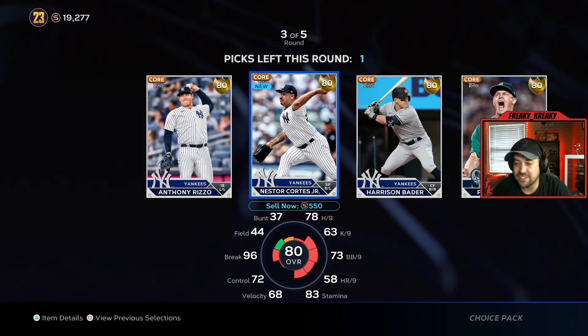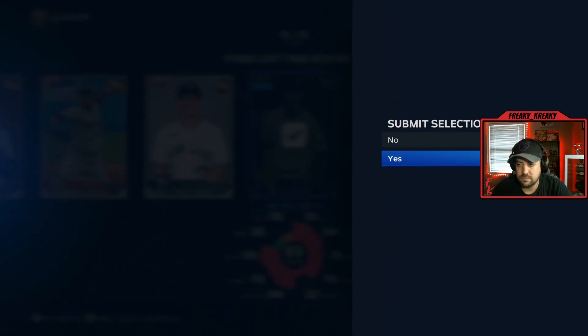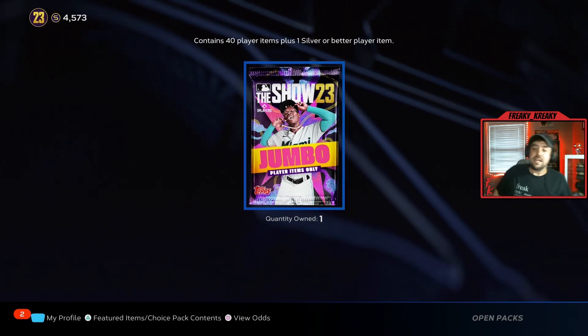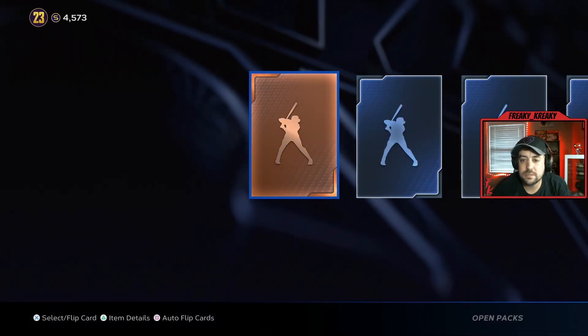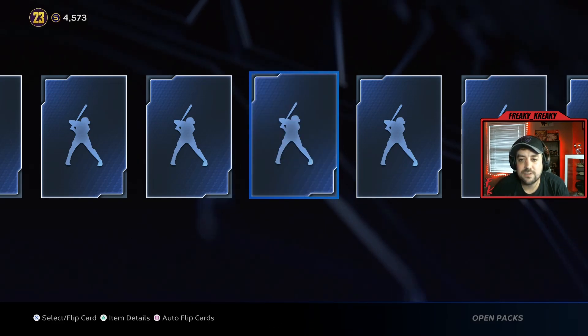We're getting my man Shane. Some more relievers. My backup catcher — let's check out one of the jumbo packs. What do y'all think? We're going jumbo pack — let's open this jumbo pack and see if it's worth it. 15,000 stubs, let's see how it goes. Open pack — okay, bronze, a gold player, silver. Do we have any diamonds? Couple golds, a couple silvers.